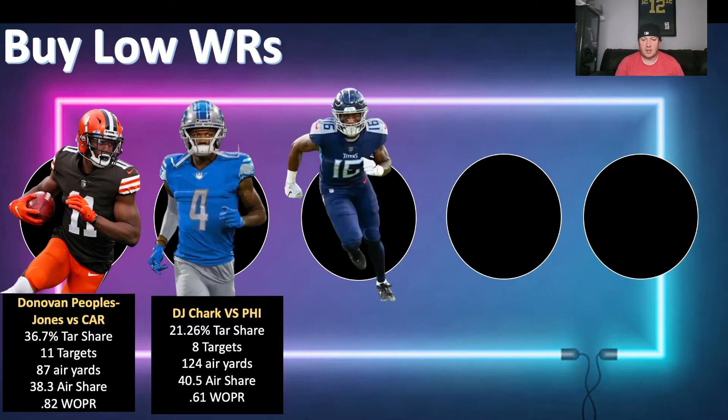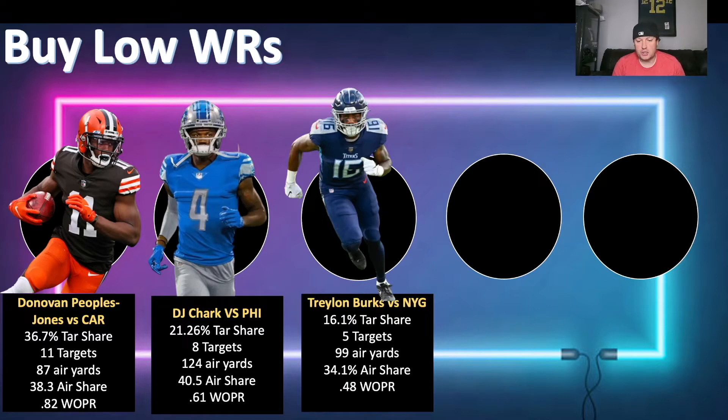Another one we talked about yesterday: Treylon Burks. Good target share numbers at 16.1% and good air yards at 99 — almost 100 — off five targets. He's a deep threat guy with a 34.1% air share and a 48% WOPR. What I like about him is his yards after the catch potential — good size-adjusted speed — and they are showing they will target him deep. Five targets is good for a rookie. The model is saying this guy might have some splash spots; you may want to look into Treylon Burks.